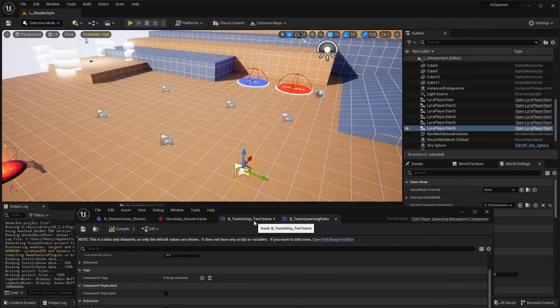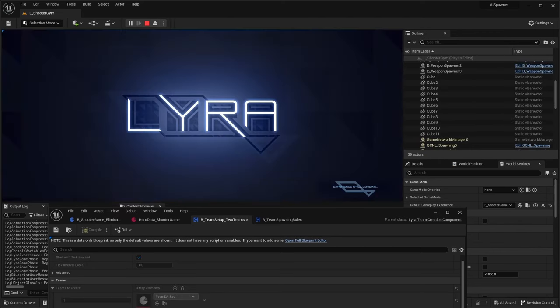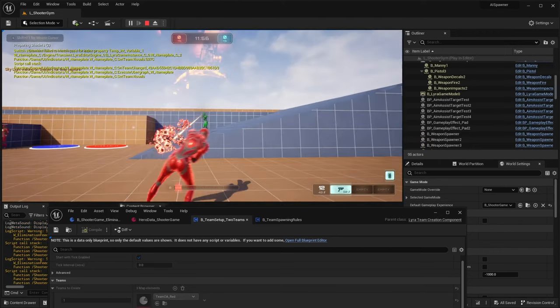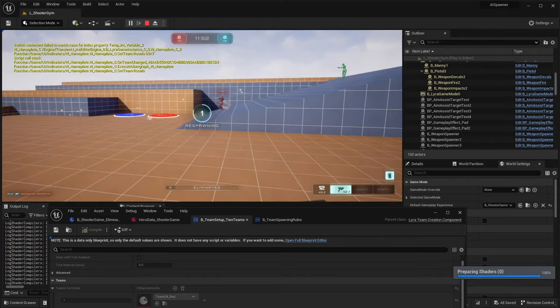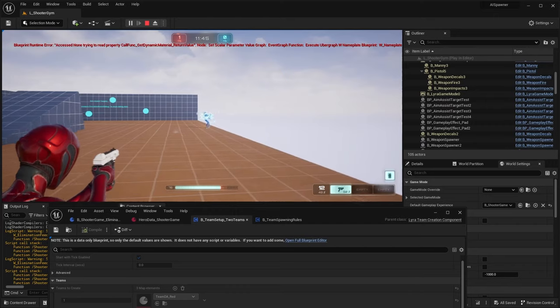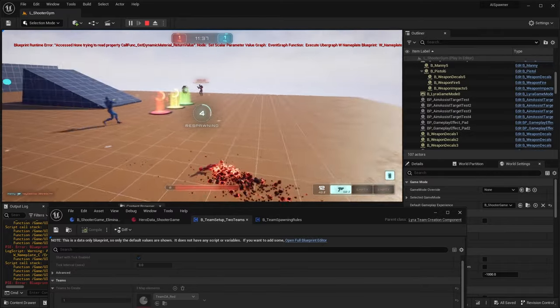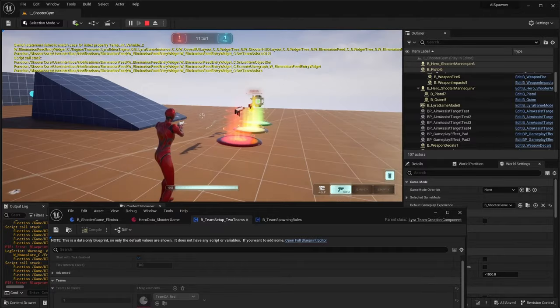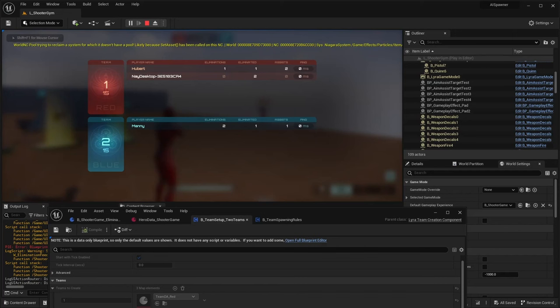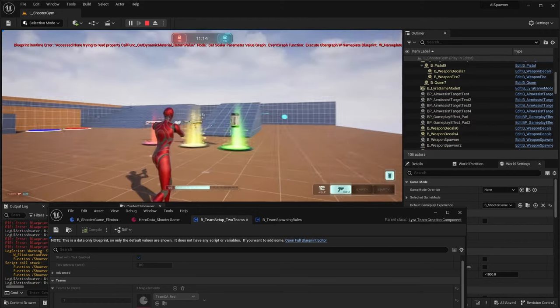Let's go ahead and play now that we have three teams. With three teams we could just make a new Lyra team creation component or rename this to three teams. When we play, we have some players on the green team, the red team, and the blue team. It essentially tries to give each player a certain team so that it's fair, but with an uneven number there will be some unfairness. One thing to note is that the shooter experience doesn't handle a third team, so that's why you only see red and blue.